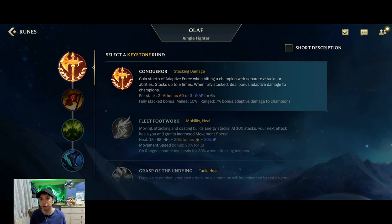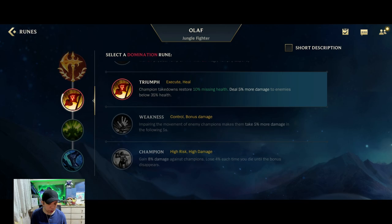Going to the runes, the first rune is Conqueror — this is bread and butter for Olaf. You can easily proc this in one combo. For the next rune, we go for Triumph. This has good synergy with your second skill as well as Death's Dance; you get a lot more HP once you get a takedown.